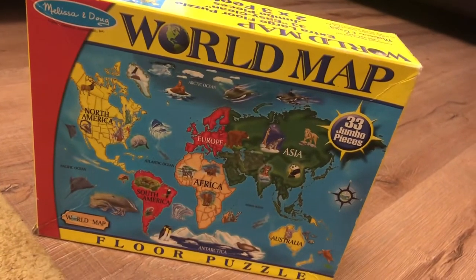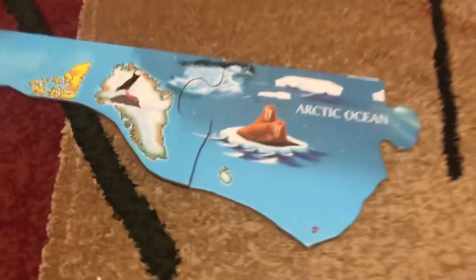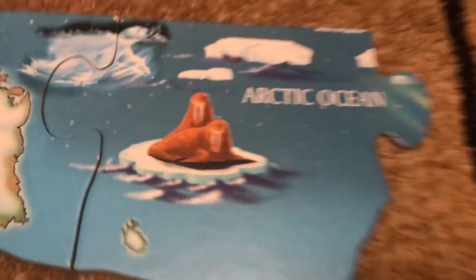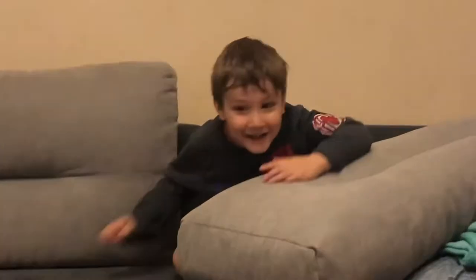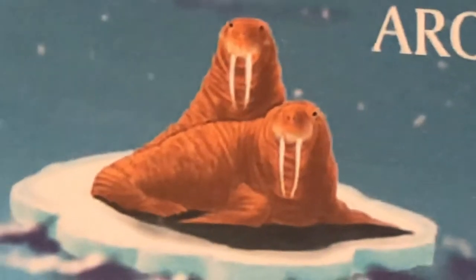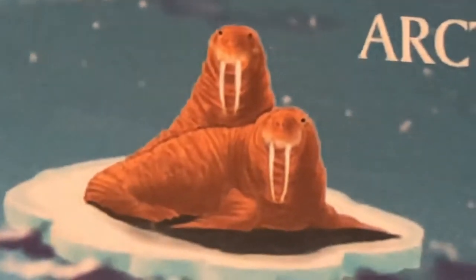I'm trying to build this world map, but Jamie keeps destroying it. We found the North Pole animals, and I asked Jamie what these animals are called. He said: Hungry Dummies, Pooper Snappers. First he called them Hungry Bungries, now he's calling them Hungry Dummies. Okay, let's build this puzzle — hopefully Jamie will let me.